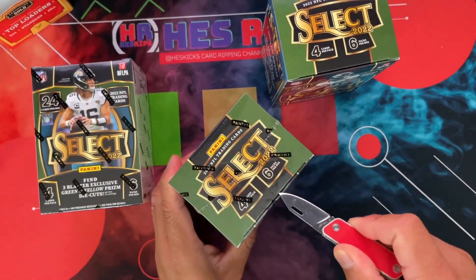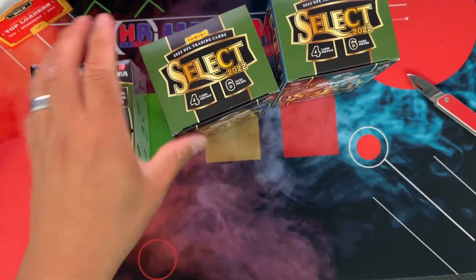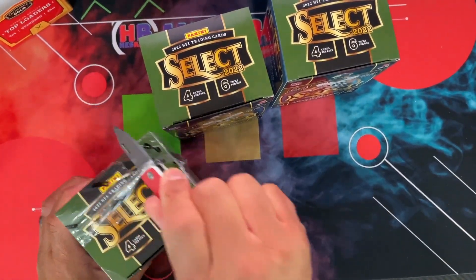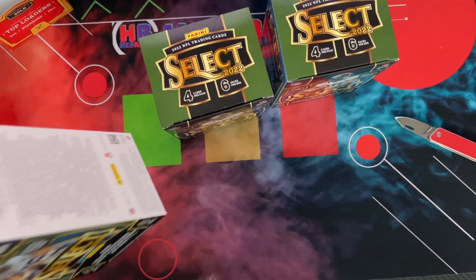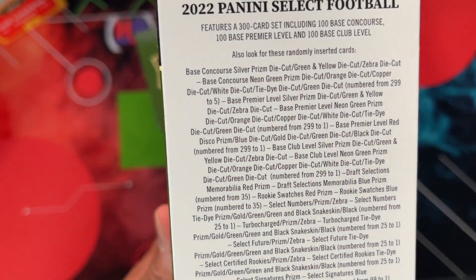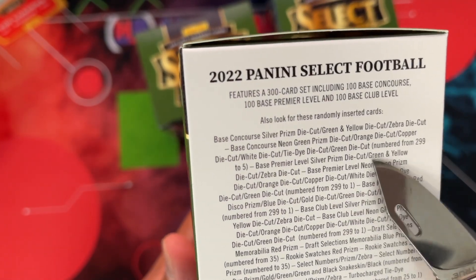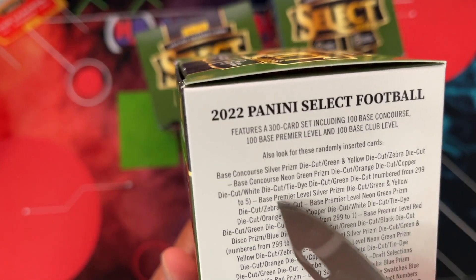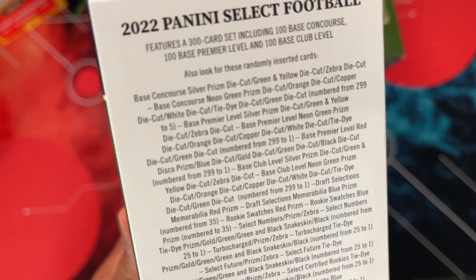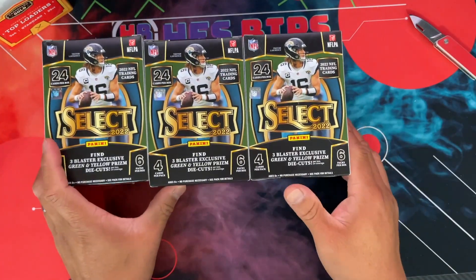So it's $90 in on these three, and honestly I totally forgot about the case hits that you can get from Select. So obviously we're chasing some case hits, and it sounds like retail for this product is actually pretty good this year. I didn't get any Megas — I missed them last time around — but here's a look at the pay dirt on the back. You can see there are options for 101s in here, which is crazy. I don't think that usually happens. Last year I don't think that was a thing. You can get die cuts and 101s out of here — lots and lots of different 101s, signatures, and black snakeskin. I've never seen any of this craziness. We'll see if we have any luck at all today.